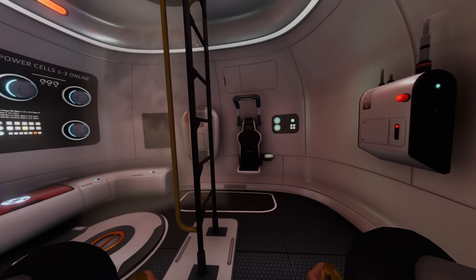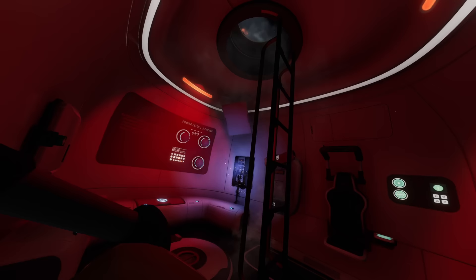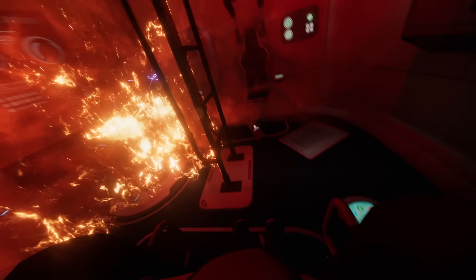We begin our adventure after being violently ejected from our spacecraft and thrust into the planet of 4546B. Whilst we elegantly crash into the ocean, our lifepod begins to literally disintegrate, and we get smacked on the head by a piece of metal, knocking us out. A good start. As we come to, we find ourselves amid fire and flames, and the game gives us control of our character. Our first task is to put out the fire and begin to formulate an escape plan, but with no idea of what just happened, that's not going to be an easy feat.